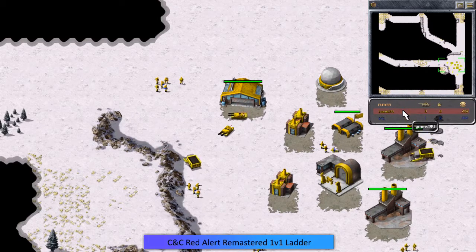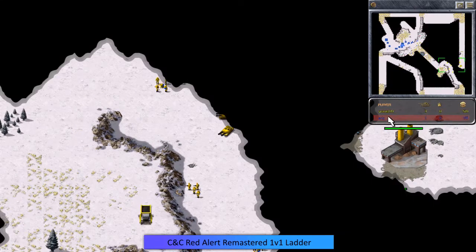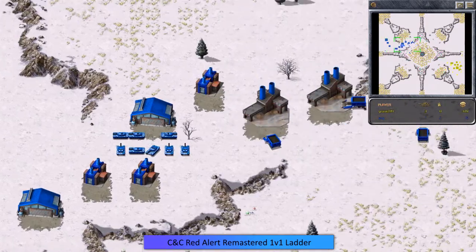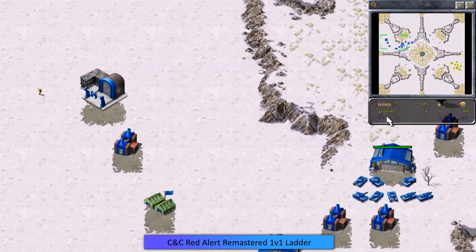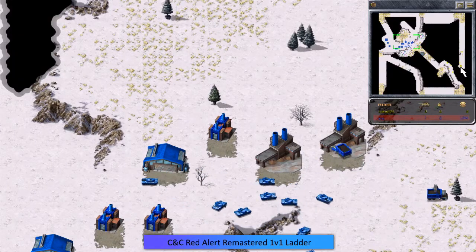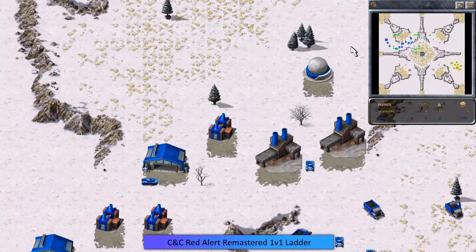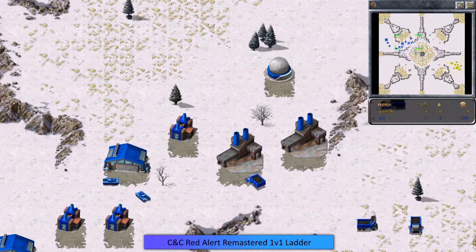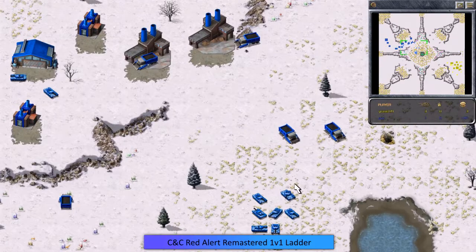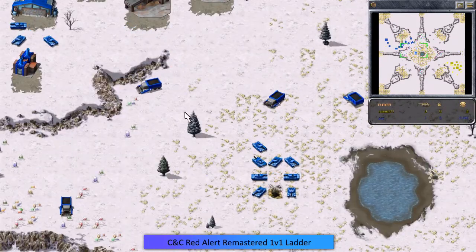Grams is still trying to find Eric's base, so he doesn't really know what's coming. Grams does have the radar though, which is a nice advantage — Eric does not have the radar. Radar isn't always necessary since Eric also doesn't know where Grams is on the minimap. But look at that — Eric puts down a radar too. Now both players have map vision in the top right of their screen.